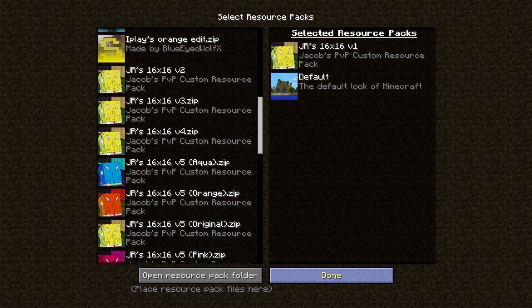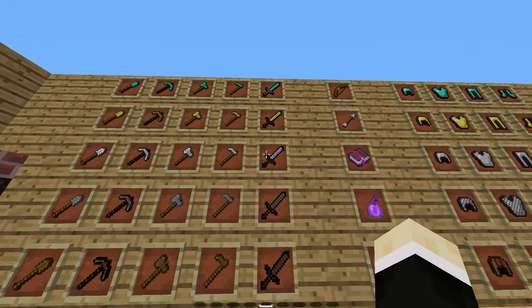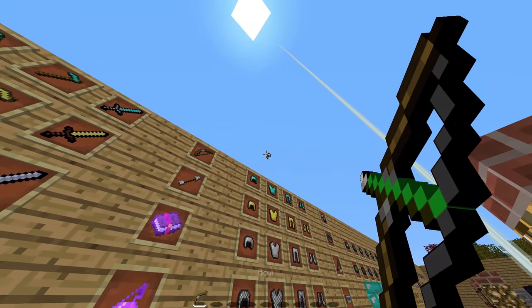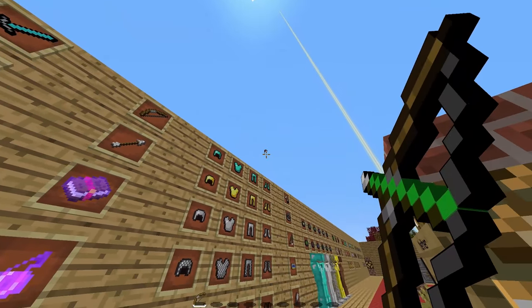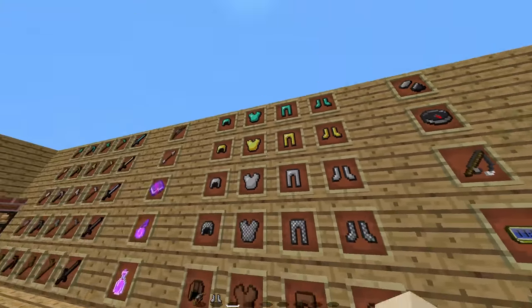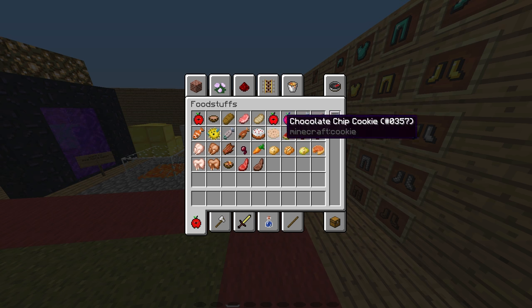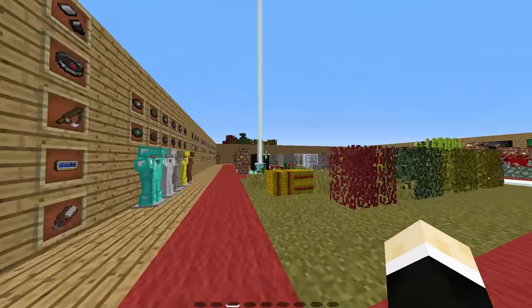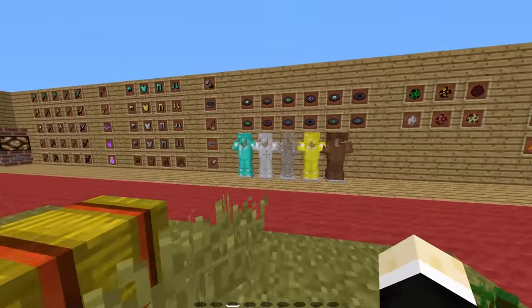The first pack is my V1. It's just a simple default edit. It has the Huahui swords, or the swords from the Huahui 16x16. The bow is 64x64 but looks detailed to be 16x16. All the armor is just default armor. It's got the golden apples, outline doors, and red birch leaves.